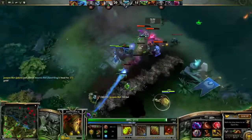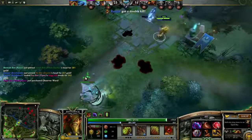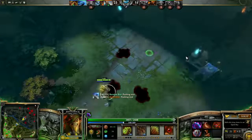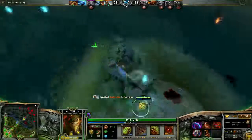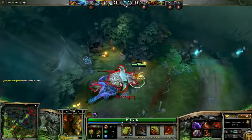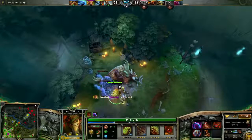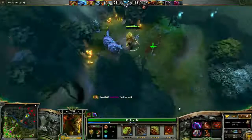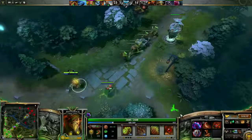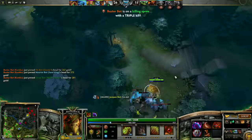General gameplay: block creep as much as possible heading out to lane and only last hit when you can do so safely. Using Quill Spray is a great way to harass, but it will push the lane so don't overuse it — it's also great for last hitting from range if you don't feel safe moving into melee range. Bristle has one of the easiest attack animations to time last hits with, and can play a little more aggressively due to his passive damage reduction. Later in the game once you have Vanguard, move between lanes trying to gank — coordinate with your mid lane hero to focus down and lock up the enemy carry with your slow and Quill damage.